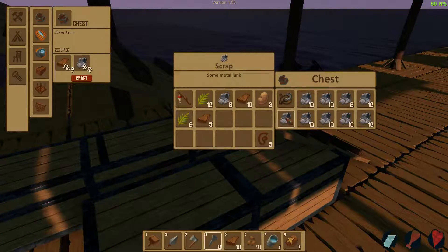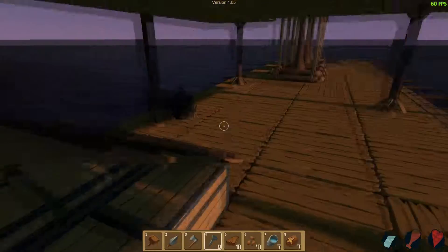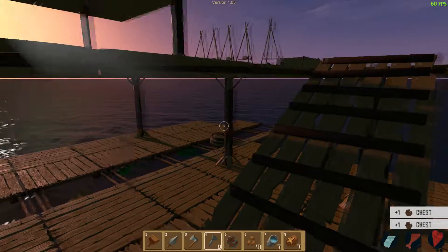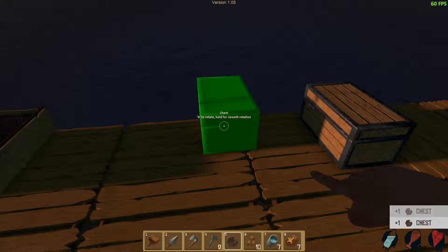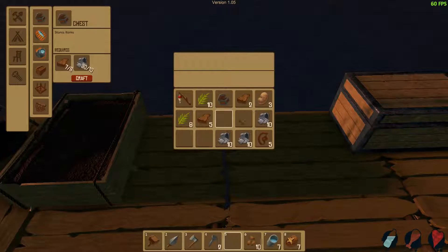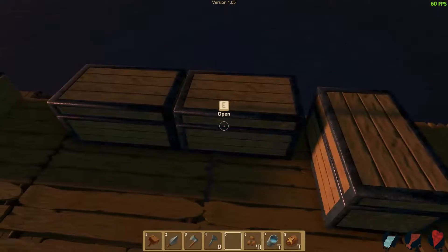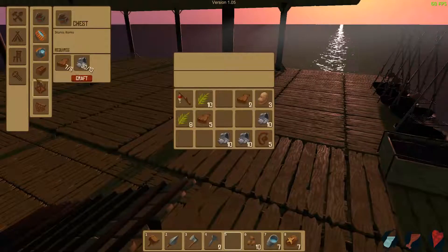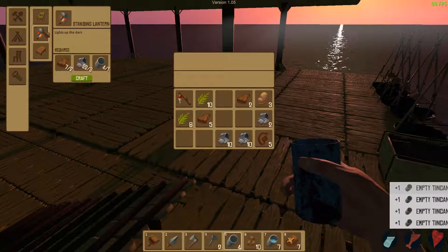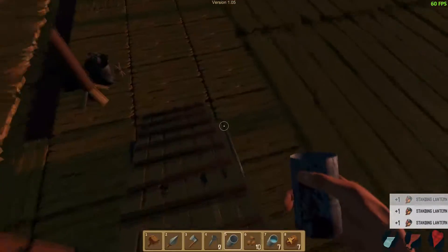I don't know guys, I'm just going crazy on this raft up in here! It's almost nighttime, I'm noticing, so I'm gonna want to make my two chests. Snap rotations is amazing — I'm glad they added snap rotation, it's gonna make setting stuff up really nice. I can no longer phase items into each other, which is a good thing. I'll make a couple of lanterns — I need a spot more wood.